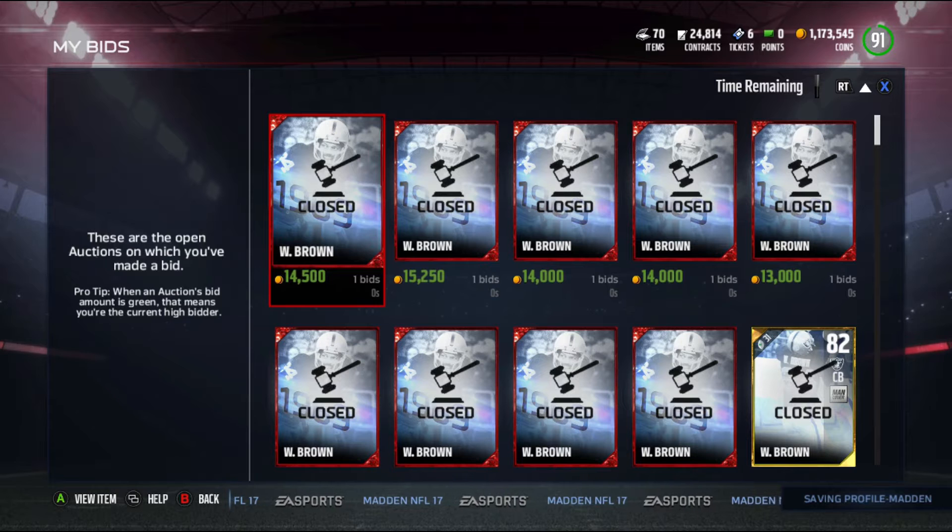What's going on everybody, it is your boy King Corey and I'm back on Madden 17 Ultimate Team. Today I'm going to be bringing you guys a new coin making method that I just thought of, and it's been working out really good. If you checked out my video yesterday I had 170,000 coins — I'm over a mil right now.